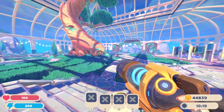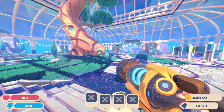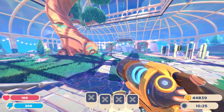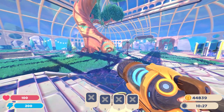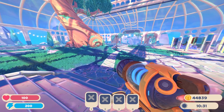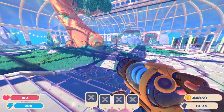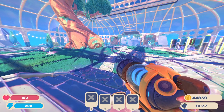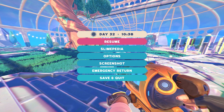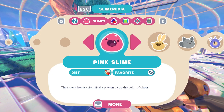In this video I'm going to show you how you can find your slime's favorite food — not only which kind of food it is, but also where you can find it on the map. You can access the Slime Pedia by pressing F1 on keyboard and mouse, or hit the option or escape button on console. Go to Slime Pedia and then click on the slime up here.